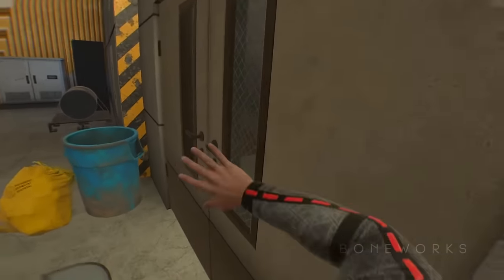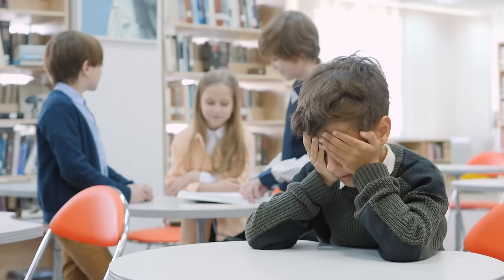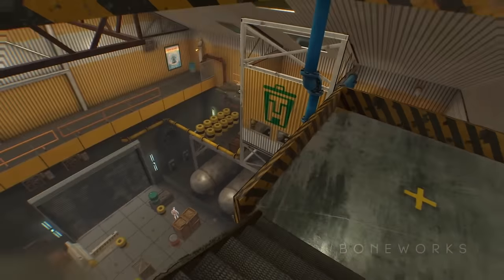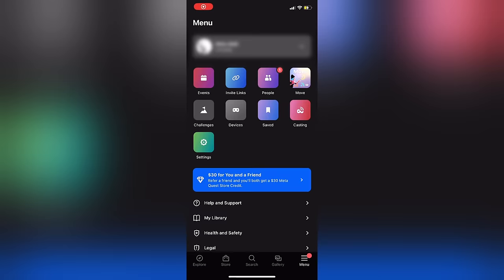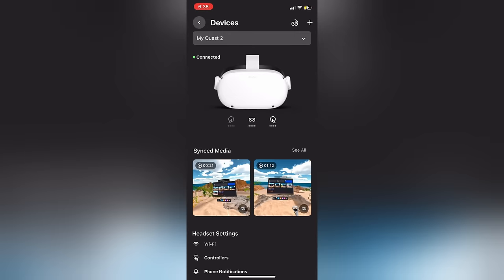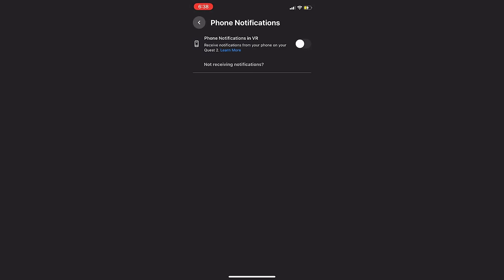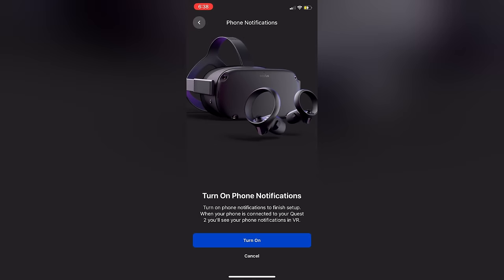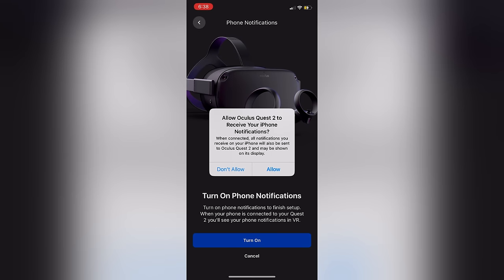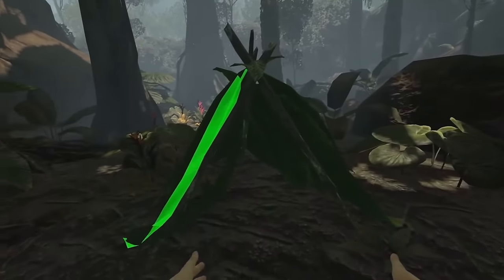Playing VR is great until you get a message from your mom to clean your dirty room and you didn't see it, causing you to get grounded. But there's actually a way to avoid that. You can connect your phone to your Quest 2 and see notifications in-game. To do this, open the Meta app on your phone, go to Menu, click on Devices, press plus to add your headset, click the headset you own, and make sure the pairing code matches on both your phone and headset. Click Pair, Allow, and then tap Phone Notifications in VR. It's probably the best thing you can do to not get in trouble.